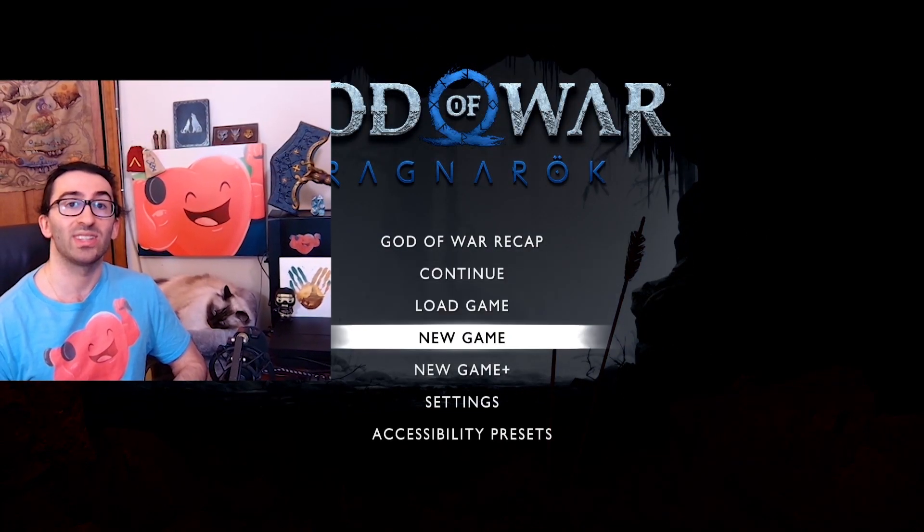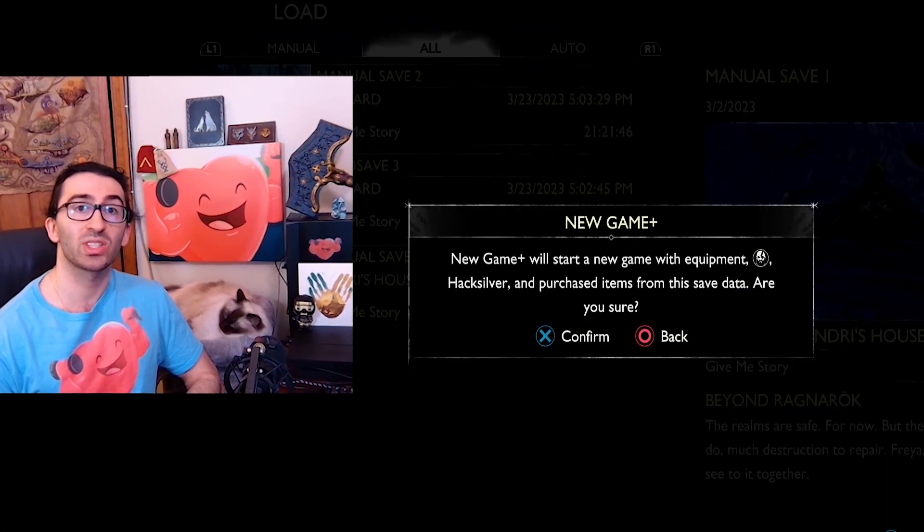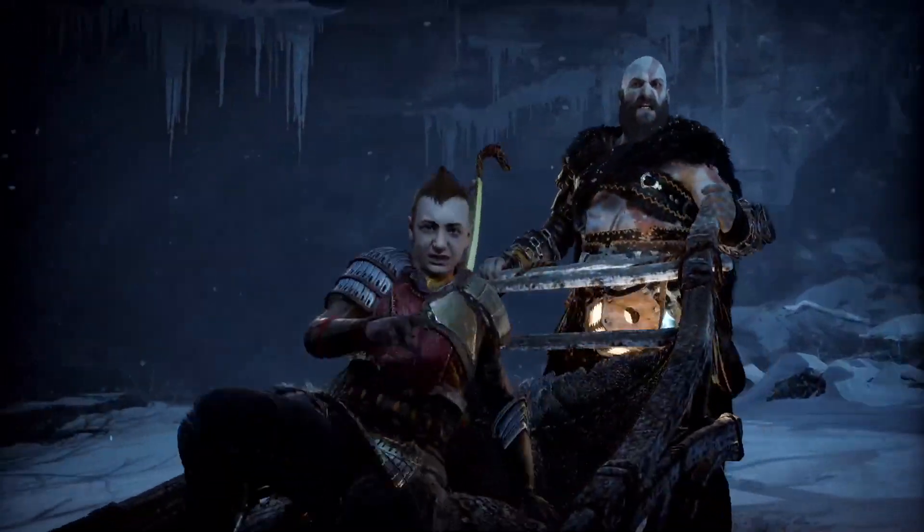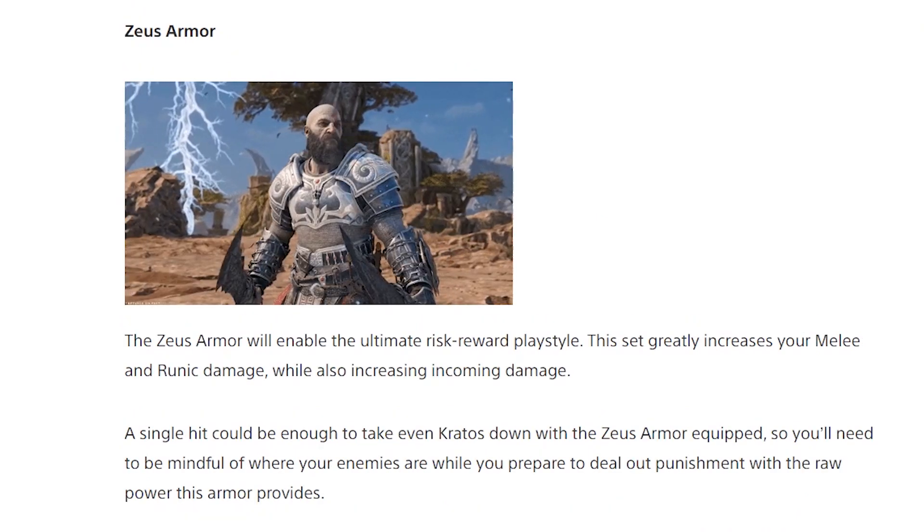New Game Plus just came out for Ragnarok today. All your weapons, equipment, and skills can be used from the start. You'll have new armors to pick, including Armor of the Black Bear, Spartan Armor, Ares Armor, and Zeus Armor.